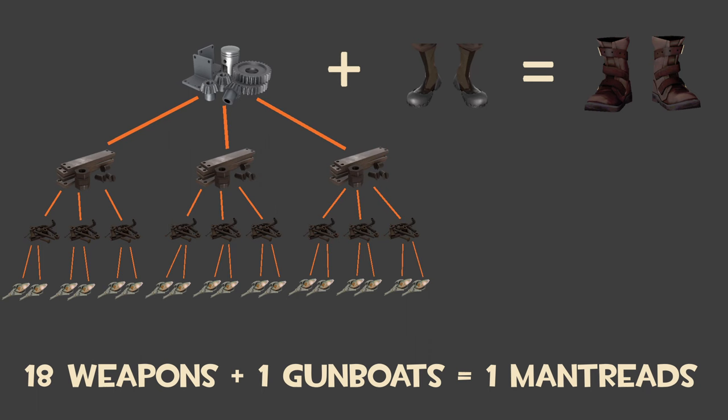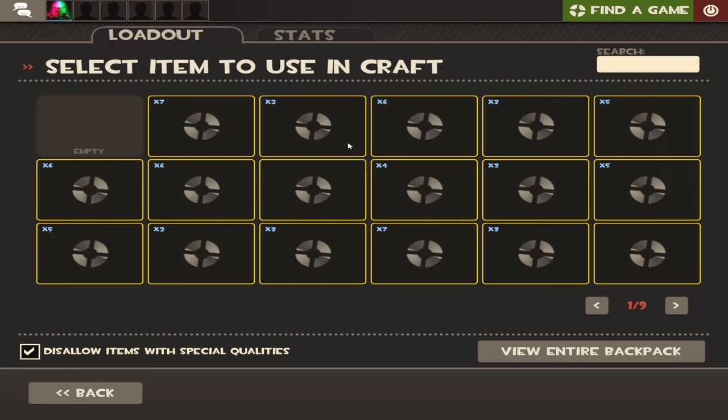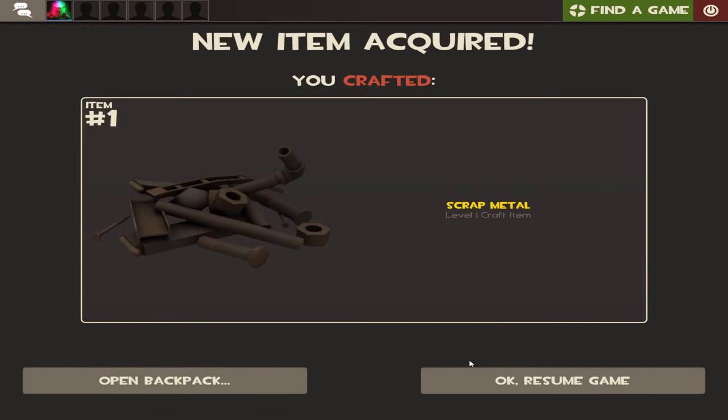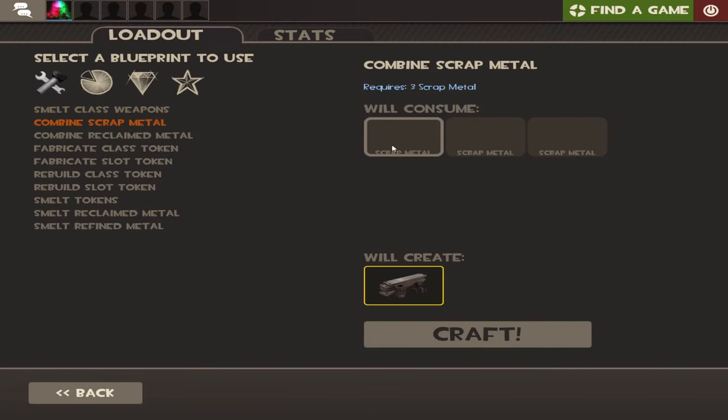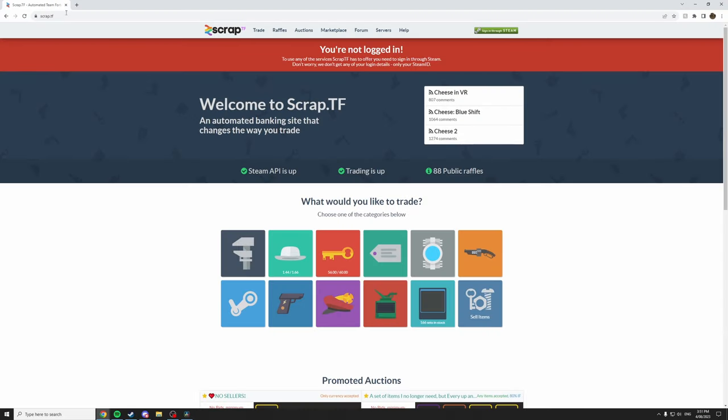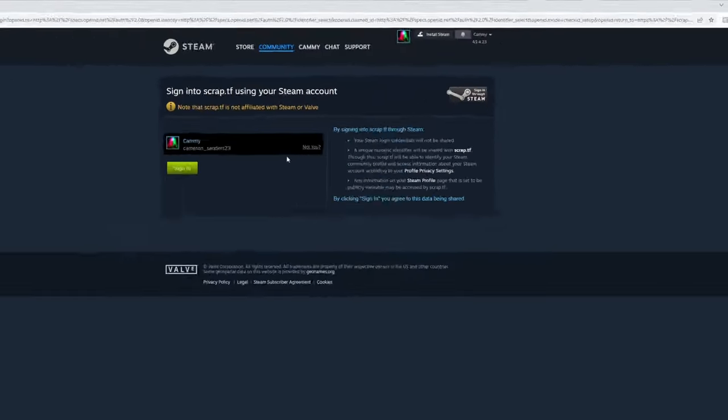It also saves about 20 hours of item drops. It also takes much less time, as you don't need to navigate through any crafting menu windows and you won't need to wait for multiple item drops to craft one weapon that you actually want.